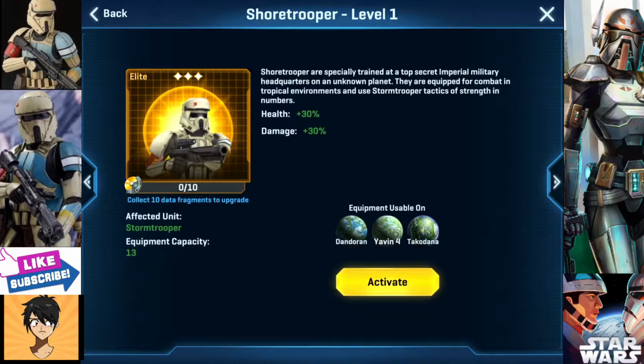These are Shore Troopers. Shore Troopers are specially trained at a top secret Imperial Military Headquarters on an unknown planet. They are equipped for combat in tropical environments and use Storm Trooper tactics of strength in numbers.